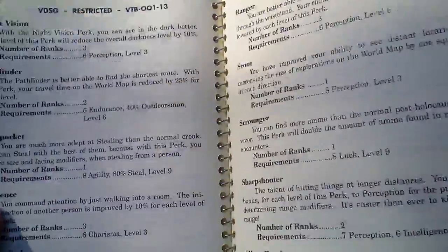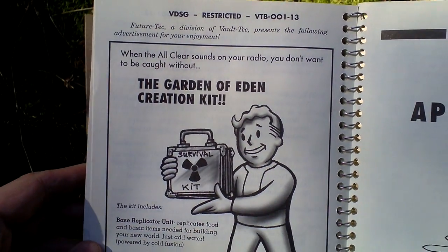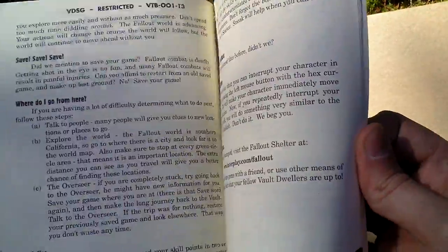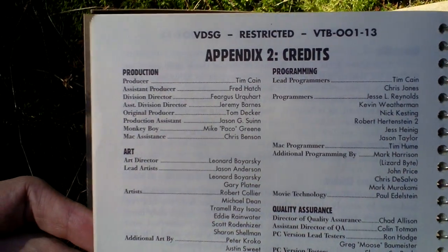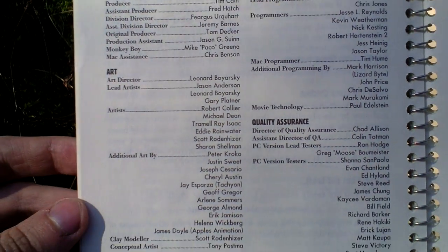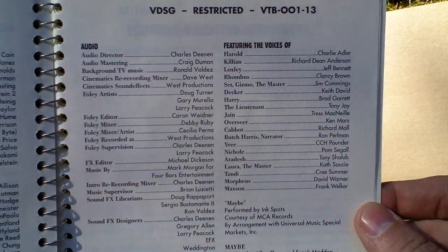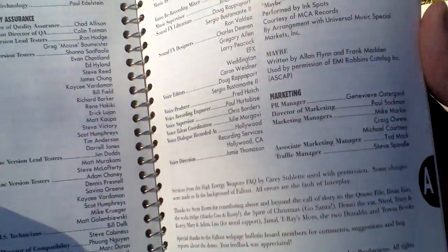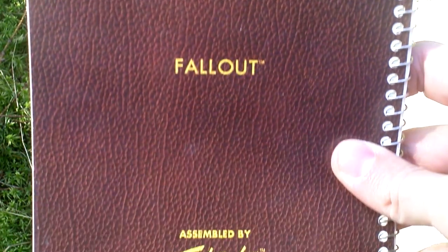Here are the perks, and some more role-playing stuff. And some appendices. Here are the credits — take a look at the people who made this game, and even more. Again the hotkeys, and this is the back side of the manual.